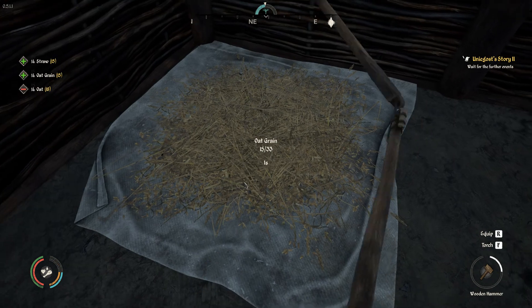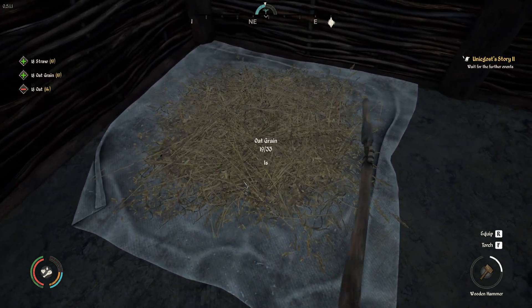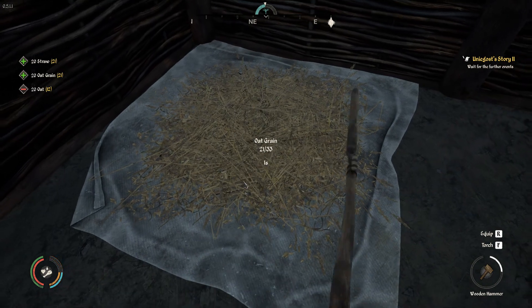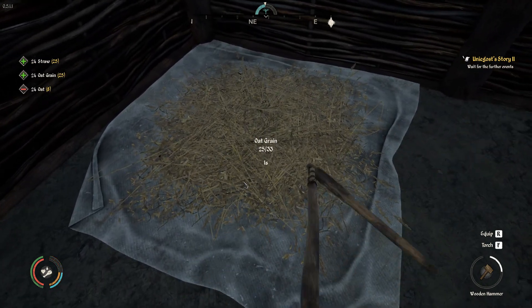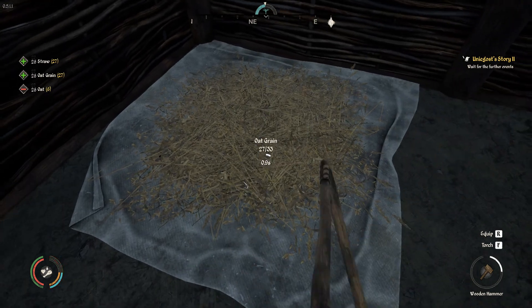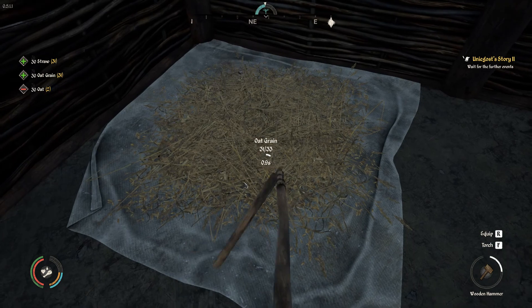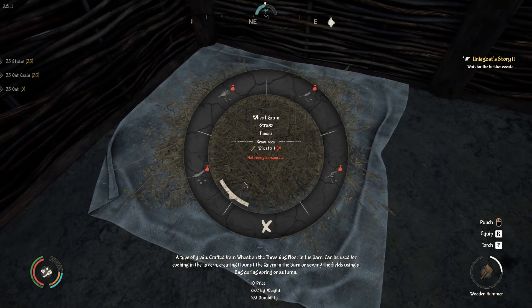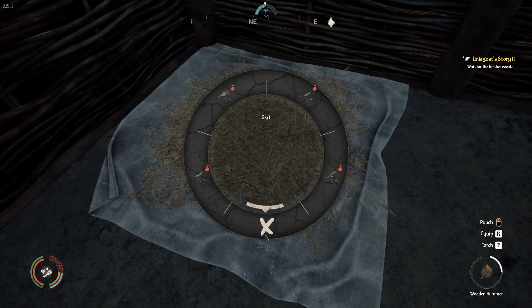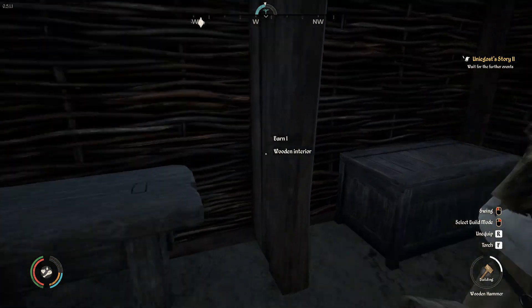When it comes to the rye and the oat, you can buy the grain, or you can buy it whole and do this - this gives you points. The grain and the whole rye is the same price, so it's actually better to get the whole. Sorry about that, I had to take a break for some tea.